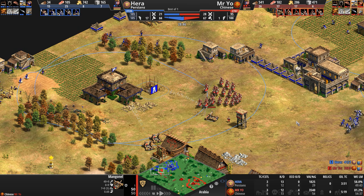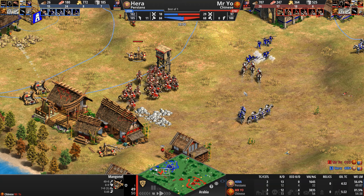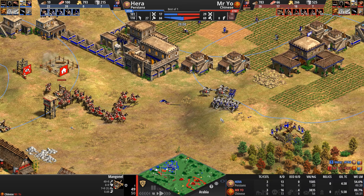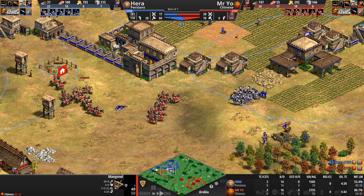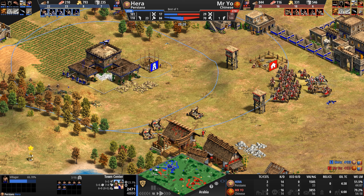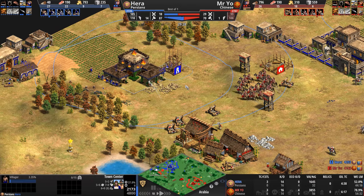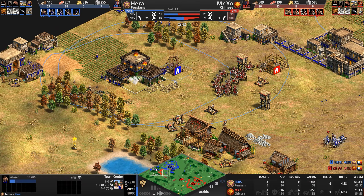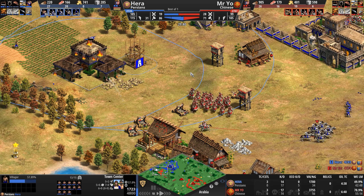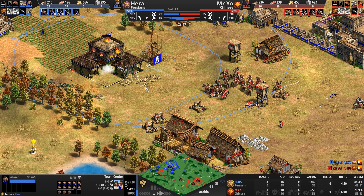Mr. Yo sees the knights all the way to the right, knows there's no immediate trouble, and now pivots. An amazing mangonel shot here by Mr. Yo. But Hera's knight count is slowly climbing — seven knights with one more in production. His gold count is impressive; he just needs a little bit more food. Hera has no wood whatsoever — absolutely terrible for him.